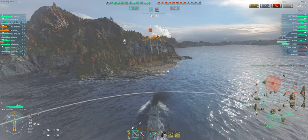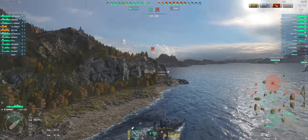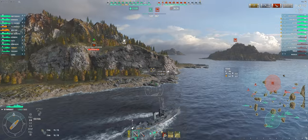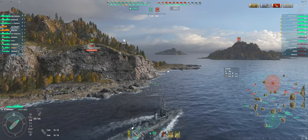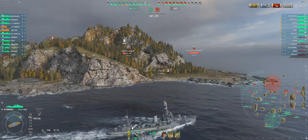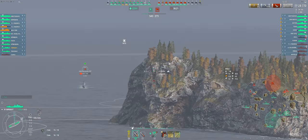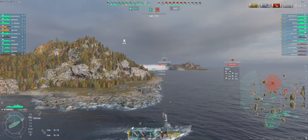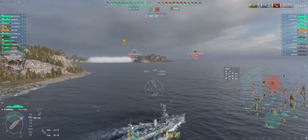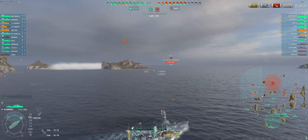Once the battleship is sunk I am free to push the enemy base. I again notice on the mini-map that the two enemy destroyers from earlier are still alive and appear to have retreated back towards their base. I am once again in a good position to try and catch the destroyers off guard and set up an ambush. As I move around the islands however, I notice shells coming out of a smoke screen and because the Agile is already detected, I know this to be the other enemy destroyer.